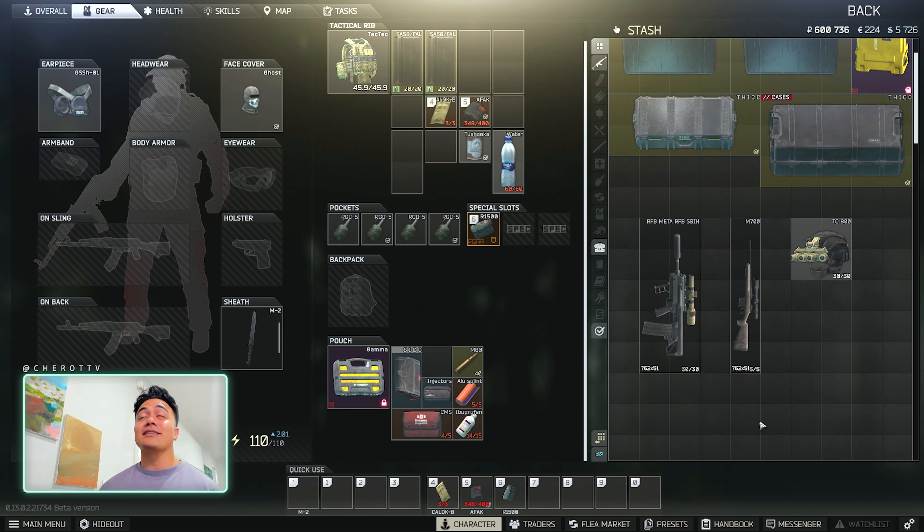The RFB has been my pick. It's accessible on the fleet, it's cheap to build, and cheap to use. The ammo variety is broad — you can get the budget ammo, M80, M62, M61, whatever you prefer.